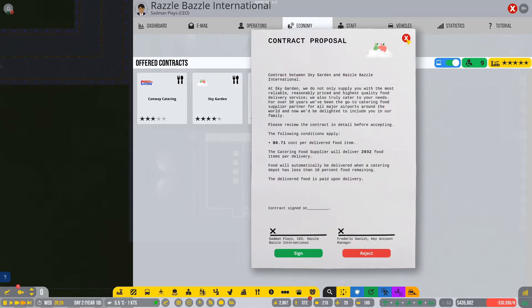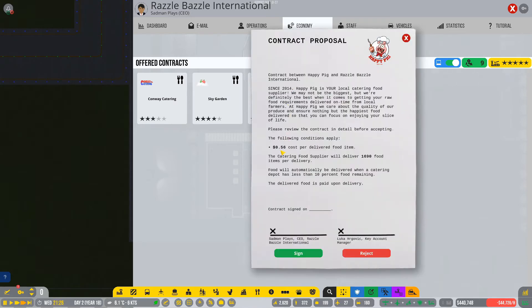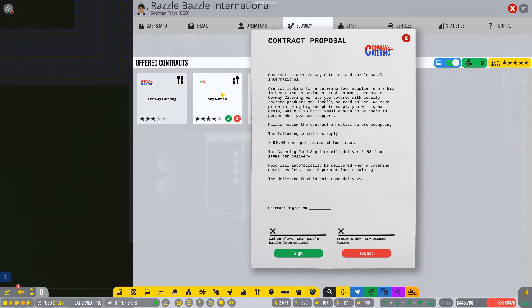The catering food supplier will deliver 2,932 items per delivery. One is 71 cost per delivered food item, and this one is 45. Should we actually go for the cheaper ones? The star system always is better. A Sky Garden would provide the most reliable, reasonably priced, highest quality food delivery service. You know what? Let's go for Sky Garden. We're not done yet because we need to get the food truck vehicles. I'm going to turn these off. Catering trucks — we're going to start buying some. We're going to get about 10, which is the maximum you can buy at one go.